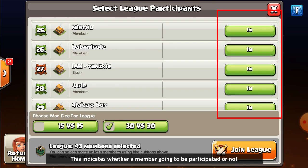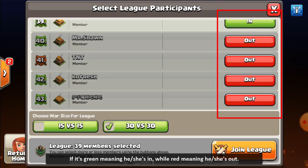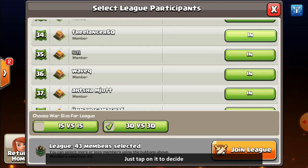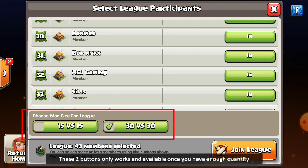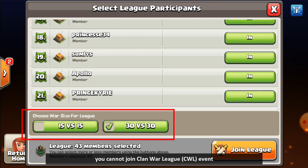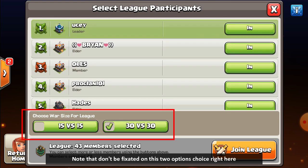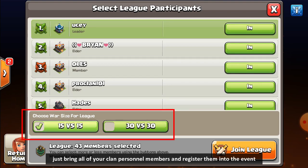The button indicates whether a member will participate or not. Green means they are in, red means they are out. Tap on it to toggle. These two buttons only work once you have enough quantity — if you don't have enough players for either 15 or 30, you cannot join the CWL event. Don't stress over the two options while you have enough members; just bring all your clan members and register them.